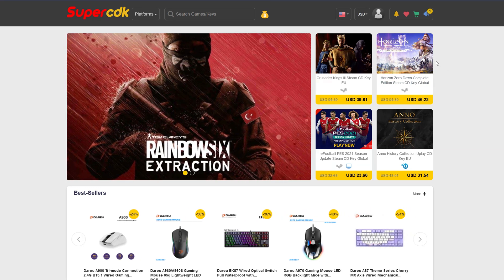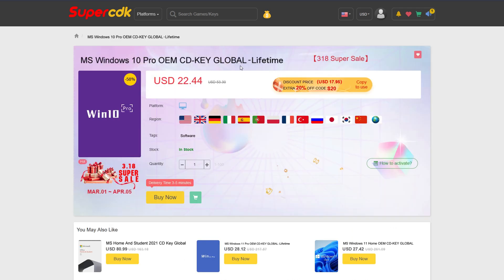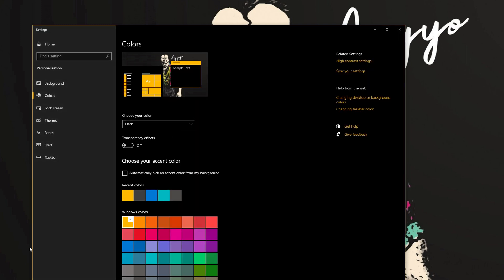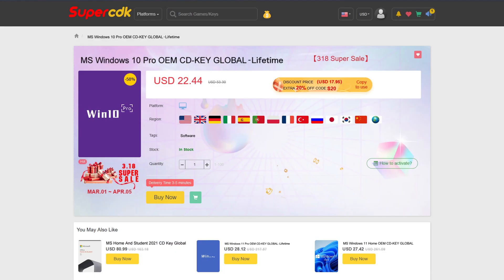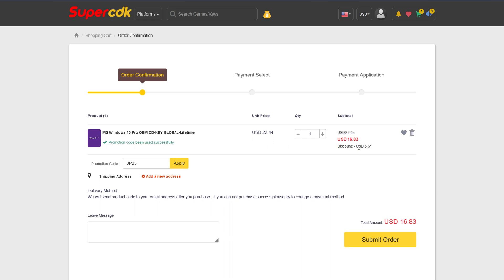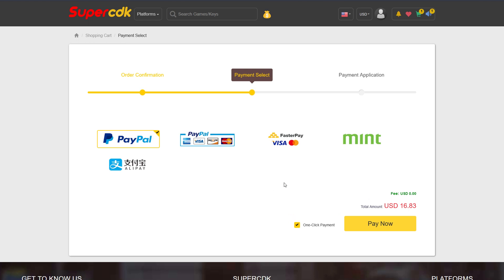Today's video is brought to you by SuperCDK.com, where you can save money on games for all of your favorite platforms, as well as software like Windows 10 Pro licenses for just $22. And then you can unlock the prestigious Dark Mode for Windows 10, which I honestly could not live without — it is blinding without Dark Mode. And now you can also save an additional 25% off at checkout by clicking Buy Now on any software products. Just add it into your cart and put in my code JP25 at checkout, and that'll bring the price from $22.44 all the way down to $16.83, a savings of over $5.